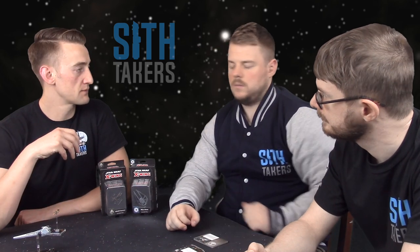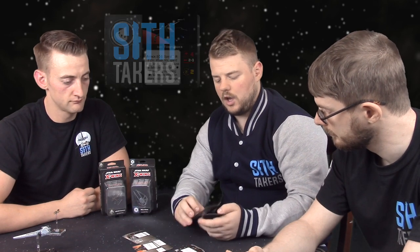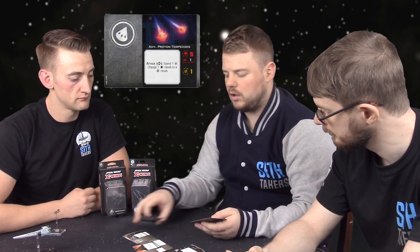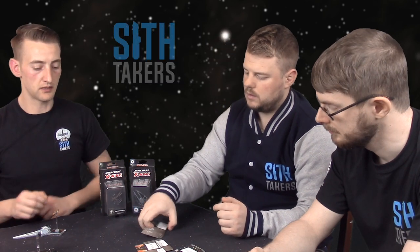First it's an opportunity to pick up cards you might have seen in conversion kits. In the box we're going to get crew options: a Seasoned Navigator, a Perceptive Co-pilot, and a Novice Technician. Another method to get a couple of copies of HATE — obviously not forcing people to pick up First Order ships for that. Some cannons — an HLC, an ion cannon, and a tractor beam. Ion torpedoes and Advanced Proton Torpedoes. We also get two copies of Brilliant Evasion.